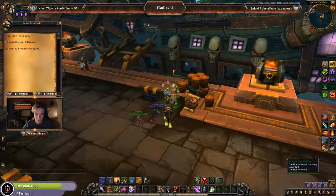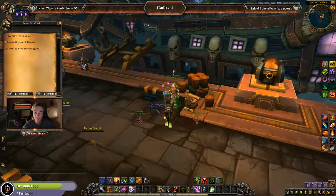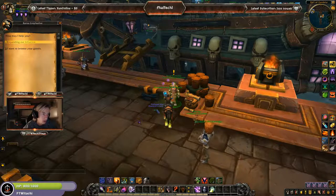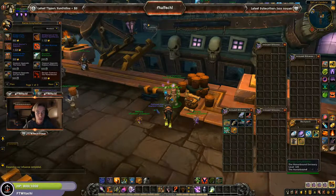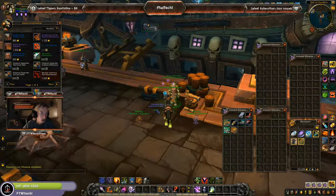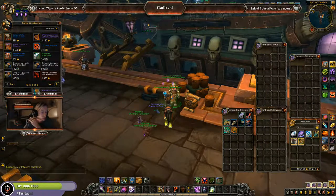We're now going to upgrade part 2. If you go to — it's the same thing for Alliance, you just gotta go to the Emissary that is located next to your War Campaign action. But I'm gonna be doing this from a Horde's perspective. We get to expand our influence, which is basically a breadcrumb quest, basically telling us that she has, in her vendor slots, a couple of new items. For the Horde or the Alliance, same thing — just different outposts.